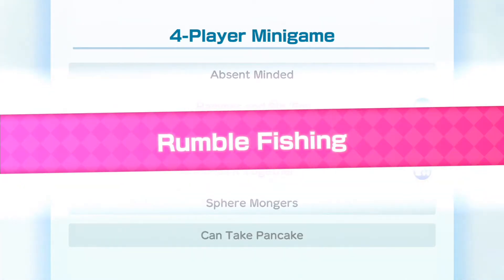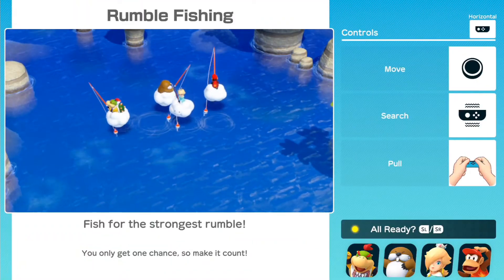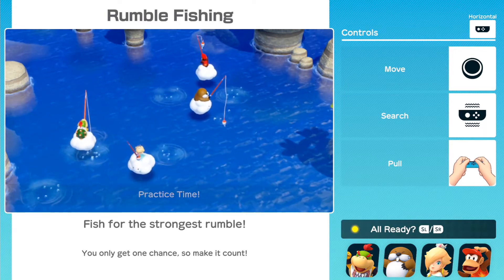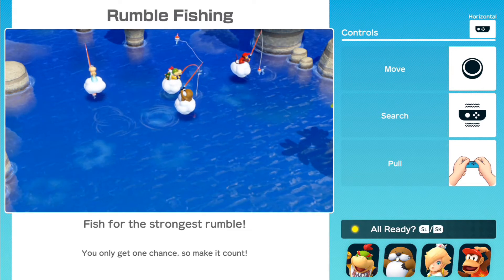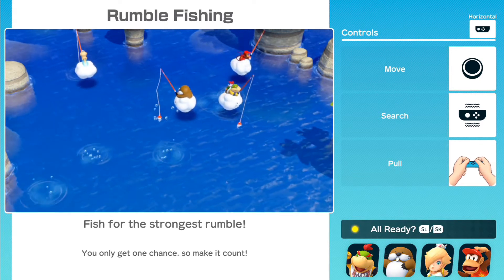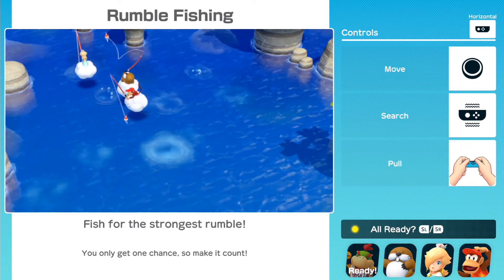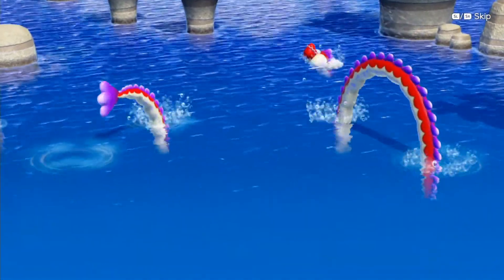Rumble Fishing — a new minigame, and I believe this one also utilizes the HD rumble. Fish for the strongest rumble — you only get one chance, so make it count. Move around with the analog stick and pull your Joy-Con upwards. If you feel the rumble, the fish is caught on the rod, and then it's your chance to pull it out.